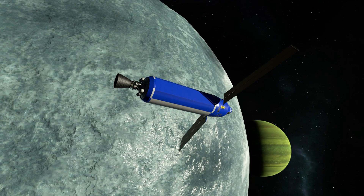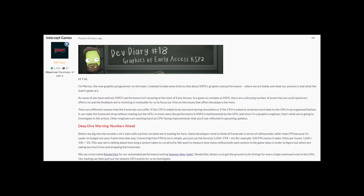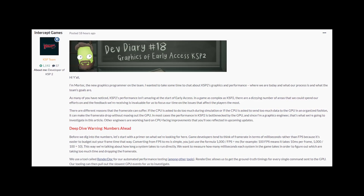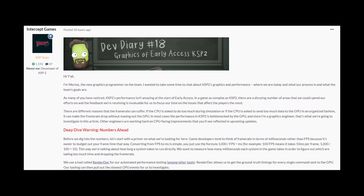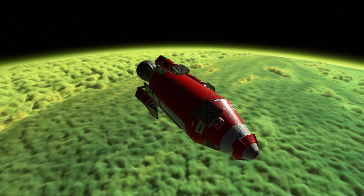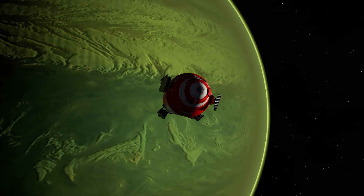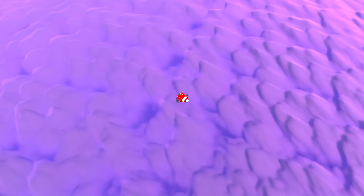Elsewhere, one of the KSP2 graphics engineers — a new one at that — has been discussing the game's render engine. We all know that the game has had some significant issues when it comes to frame rates. Broadly speaking, the performance problems can be broken into two distinct parts: graphics-facing issues and CPU-facing issues such as simulation. In the forum post, Mortoc made a deep dive into the graphics side of things, specifically the game's terrain generation system.